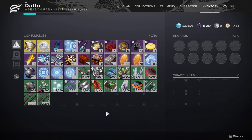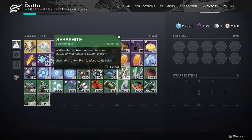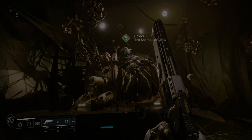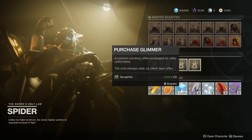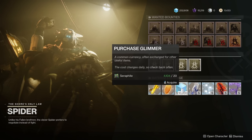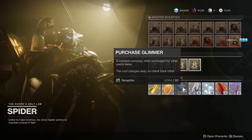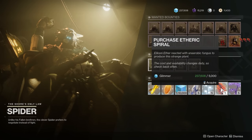Next up: materials. The following planetary materials will no longer be accepted at vendors in Season 13 — Alkane Dust from Titan, Phase Glass Needle from Io, Seraphite from Mars, and Simulation Seeds from Mercury. If you have a lot of these materials, I highly suggest trying to turn them into literally anything else: upgrade modules, glimmer, whatever — because when Season 13 hits, the only thing you'll be able to do with them is turn them into the Spider, who will give you a small amount of glimmer, and that's it.